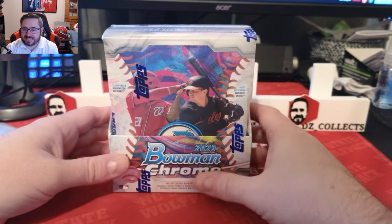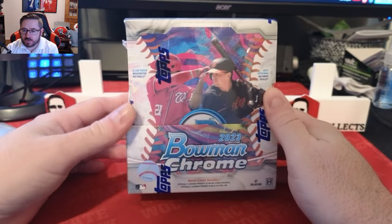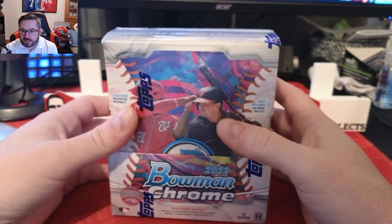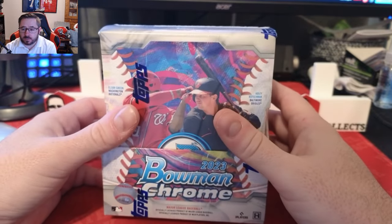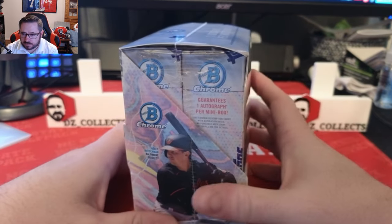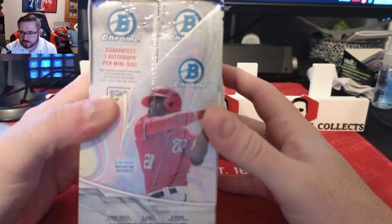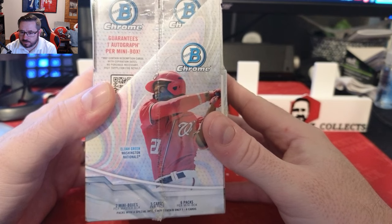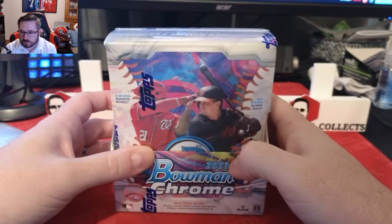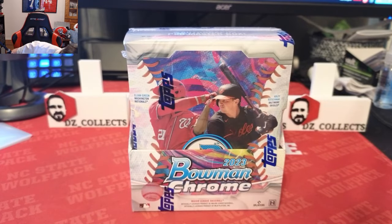Welcome back to another DZ Collects video. We had a fun release day rip — 2023 Bowman Chrome is out. If you like prospects, this is the product for you. I always love opening a box; I'm not the biggest into prospects, I'll admit. There's one autograph per mini box, two mini boxes in the master hobby box, so five cards per pack, six packs per box — 12 total.